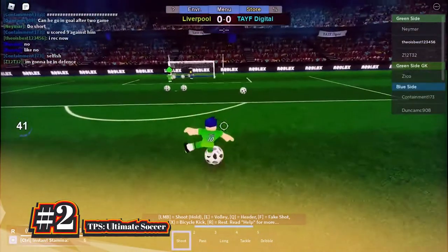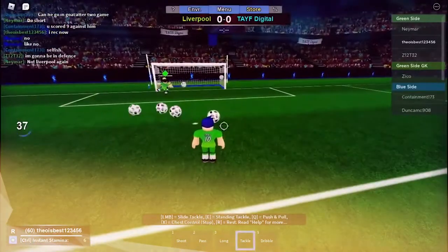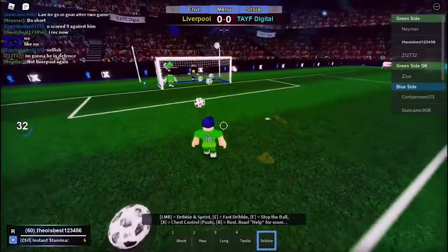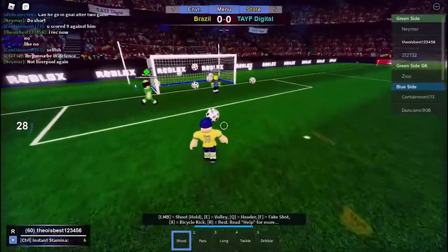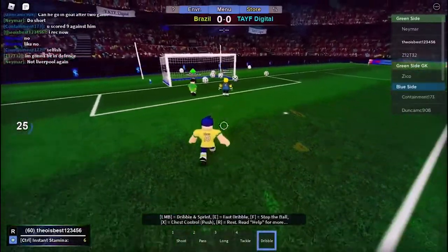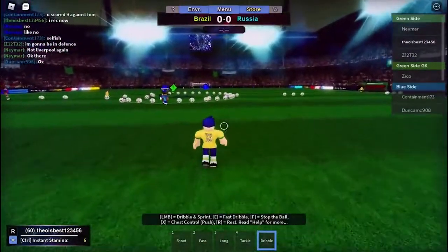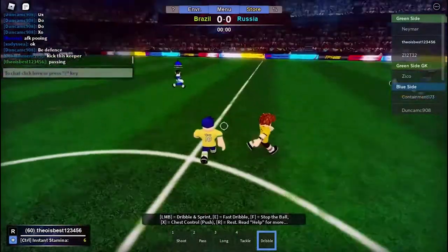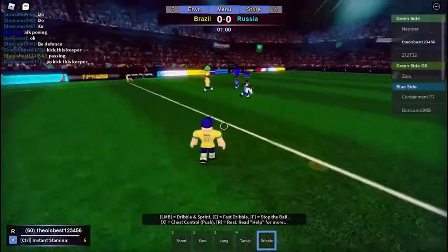Heading to number 2, we have TPS Ultimate Soccer. It's crazy that this game has been available on Roblox for over 14 years. Due to the weather effects, textures, and lighting, TPS Ultimate Soccer has more detail than the other football games on this list, and is still able to hold up to today's standards. What makes this game even more amazing is that you can play with your friends indefinitely because private servers are free. And that explains why TPS Ultimate Soccer has received close to 70 million visits. Because of how addictive it is, expect to spend numerous hours playing this game.